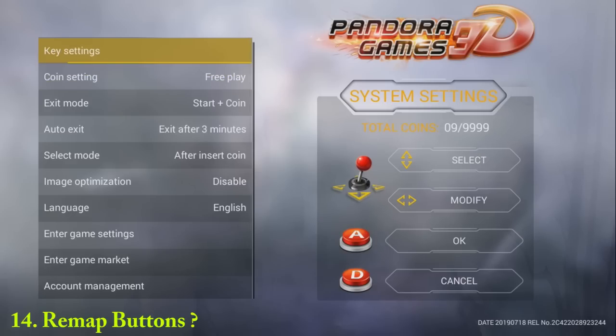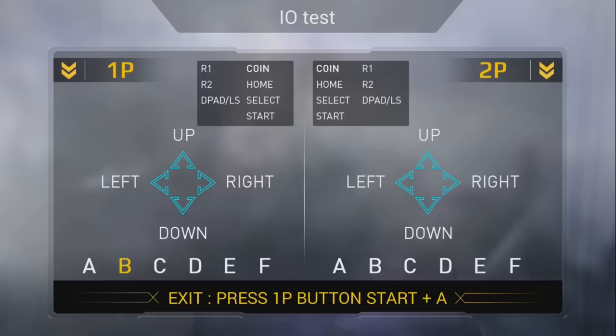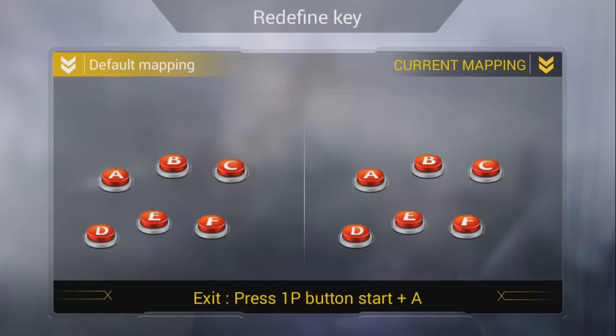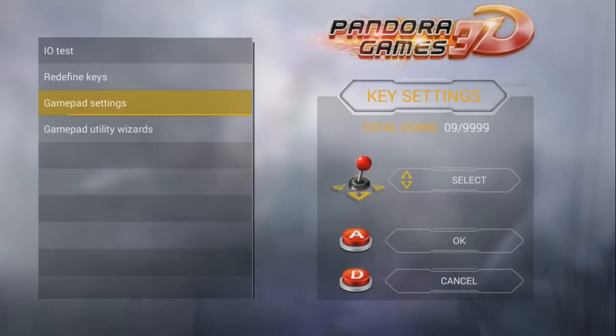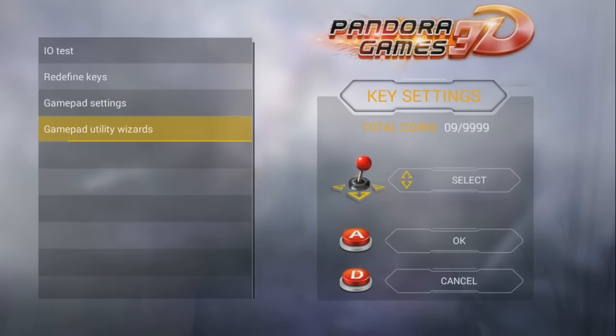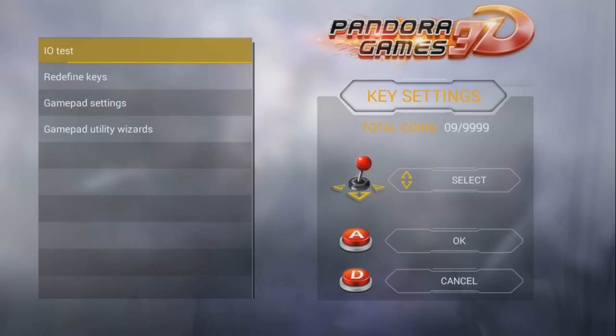Can you remap buttons? Yes. With the Pandora Box 5 and 6 official, you can go into the settings menu and remap all buttons. The limitation is that remapping applies to all games at once — you cannot set different button layouts per game. The same applies to the latest Pandora Key and Pandora Game 3D versions: when you remap buttons, it applies for the full emulator, not for individual games.